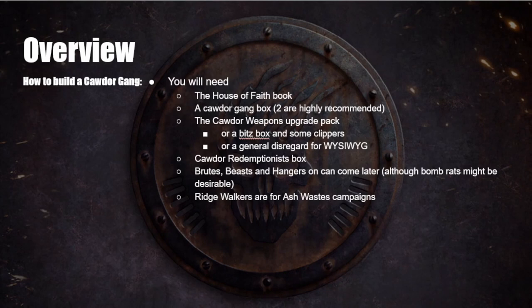The other option, if you have none of those, is just adopt a healthy disregard for WYSIWYG. Personally I like WYSIWYG — I like everything modelled on the guy to be represented in the rules — but you don't have to; it's down to your own personal taste. The Cawdor Redemptionist box is quite useful as it has a chain axe and some cool redemptionist models, though it's not as essential as some of the other upgrade boxes.